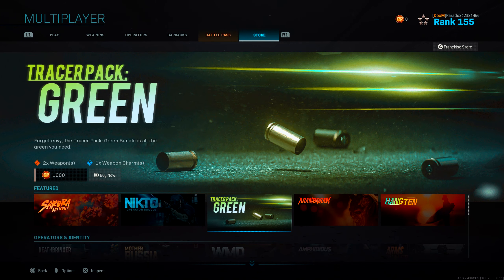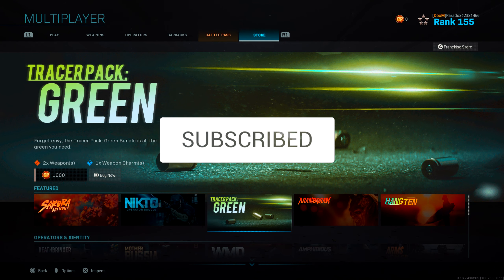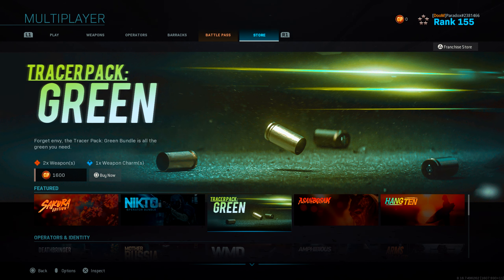Welcome back to the channel. I'm going to show you guys how to get green tracers. It's very simple — all you have to do is go to your item store and look for something called Tracer Pack Green.